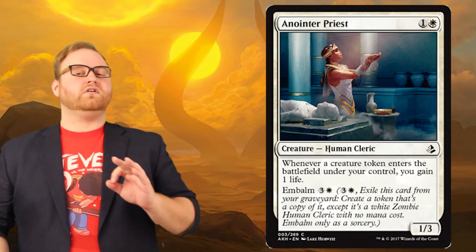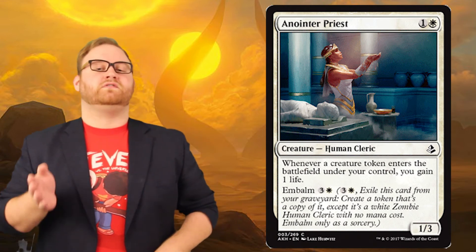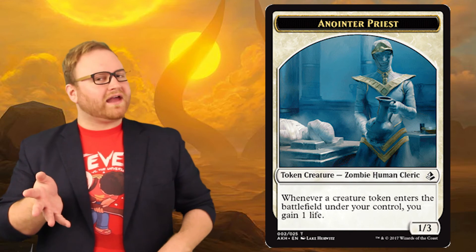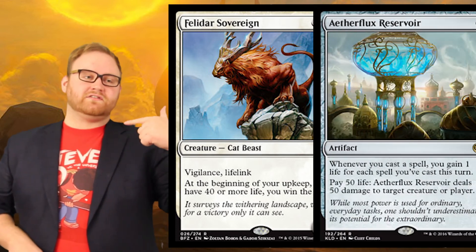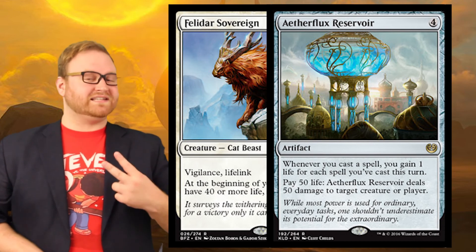Moving on, we have Anointer Priest — a one colorless, one white mana, 1-3 human cleric. Whenever a creature token enters the battlefield under your control, you gain one life. It also has the Embalm ability for three colorless and one white mana — it comes back as a zombie human cleric, 1-3, with the same exact ability. Embalm is only a sorcery that can be activated on your turn, by the way. This suggests there's probably a mummification token strategy in limited — probably black-white mummification. As far as standard goes, gaining life usually isn't that great unless you have cards where gaining life wins the game or reaching a life threshold deals damage, like Aetherflux Reservoir. We do have two cards in standard right now that do that, so maybe we'll see something happen.